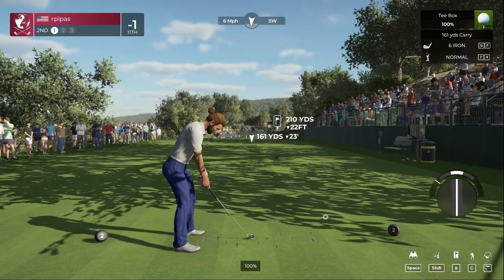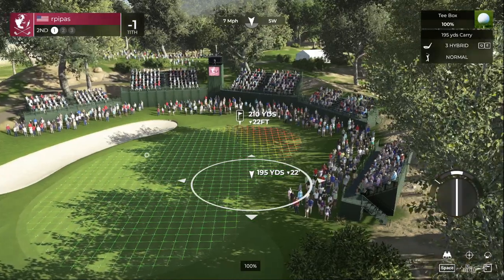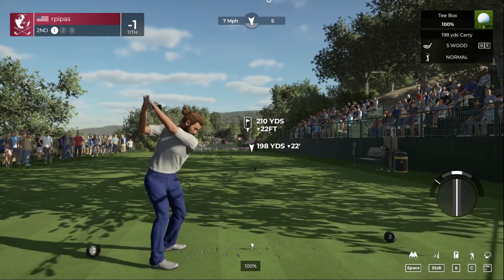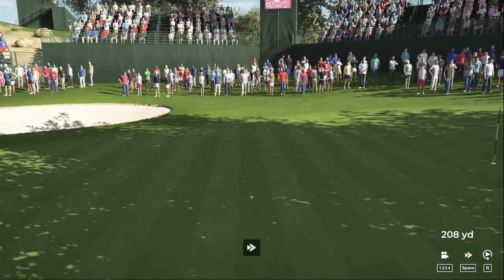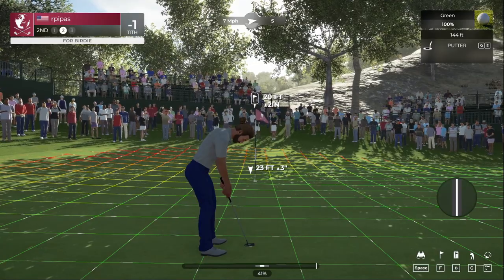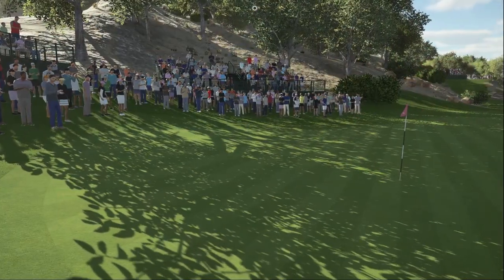We've got a par three here - hope we can get it close. It's 22 feet down into the wind. We're going to play this and see what happens. We hit that fast but we should be good. Safely on the green, 20 feet to go - a little bit of a break, a little uphill. We're starting off with two birdies! Nicely done, way to get that one in.